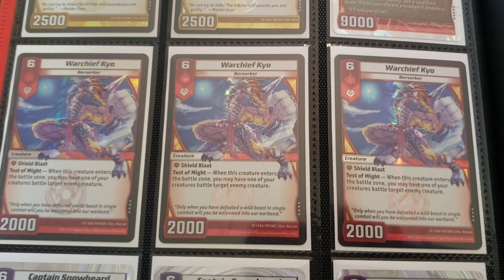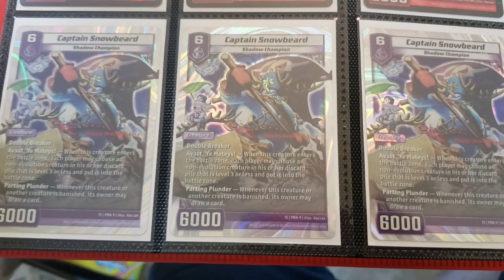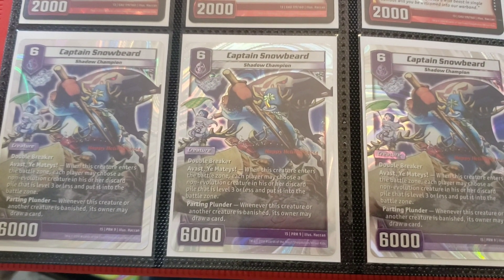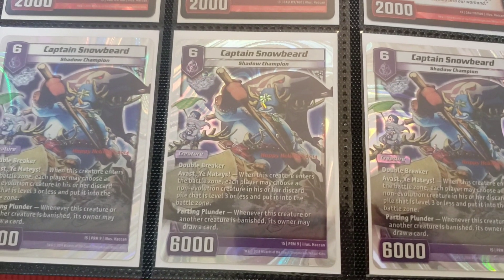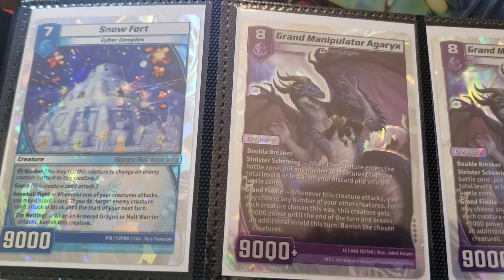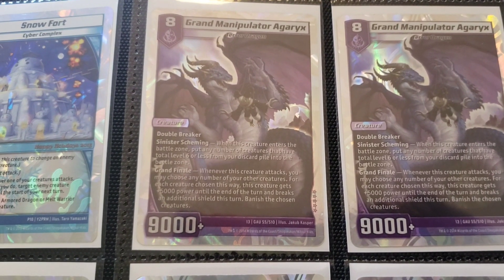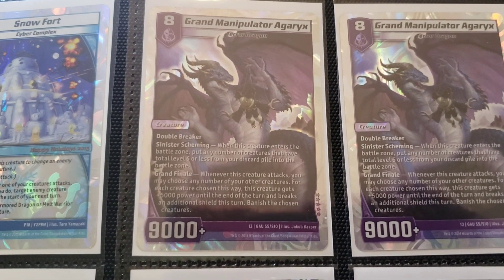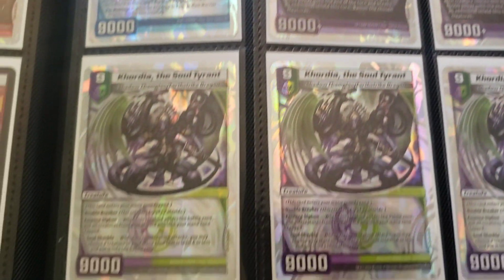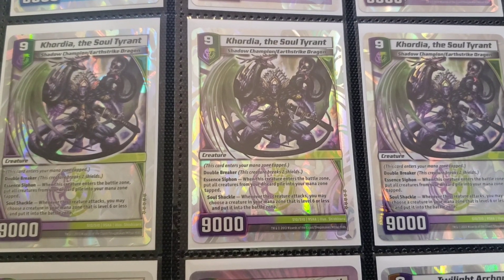Warchief Kyo — I would love to have more copies of that, but unfortunately I don't. Captain Snowbeard — I don't have a deck around this card, but it's really pretty and I don't want to lose it. Like, I potentially lost a Tritonus, so it's going to stay in this binder for probably all eternity. Same thing with this Snowfort. Grand Manipulator Agarix is a pretty fun card — I've shown it in a couple decks. I'm really starting to like it more and more. I've got three copies of Cordia the Soul Tyrant — this card is a meme, but I love him, so I want to keep trying to build around him.